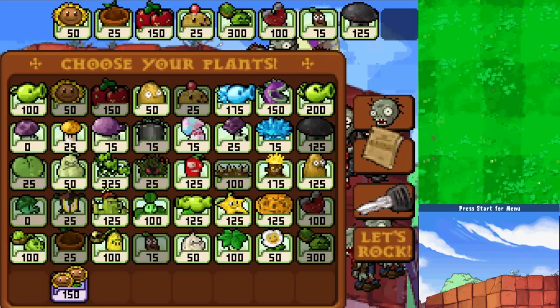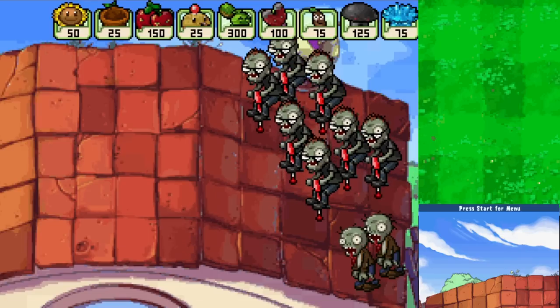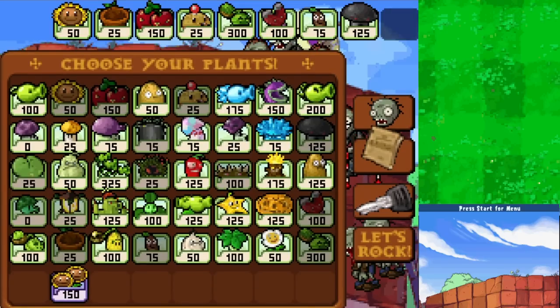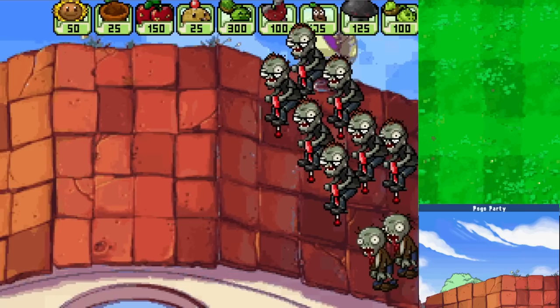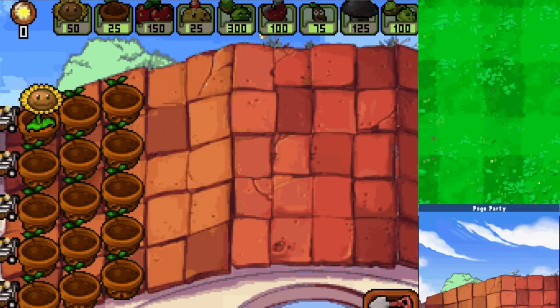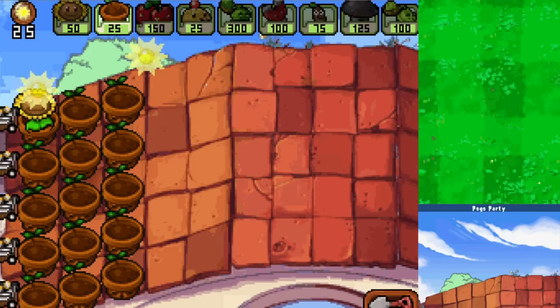This could be a good setup. I have the backup Doom Shroom - let's also get the Ice Shroom just to really guard against potential hazards. It'll be tough to afford everything at first. We'll make it work. Maybe instead of this I could do Cabbage Pult - I get a little worried. With only three lanes it does get a little scary, so let's just do what we can. Haven't played a roof level in a while so it's fun to be here.